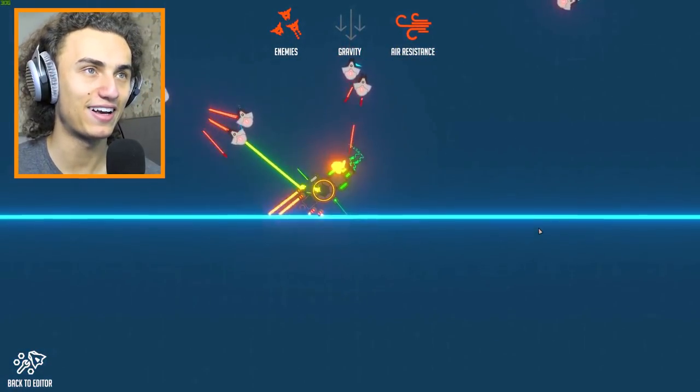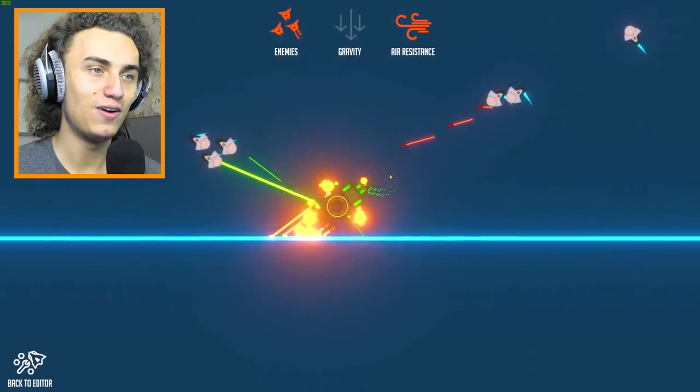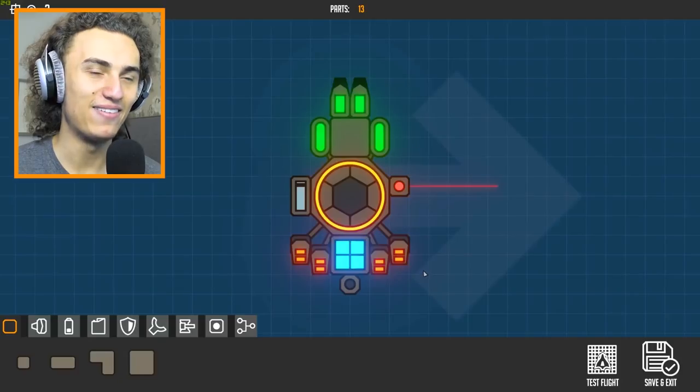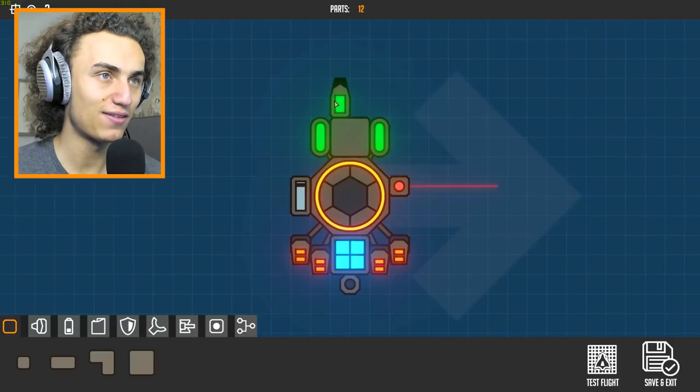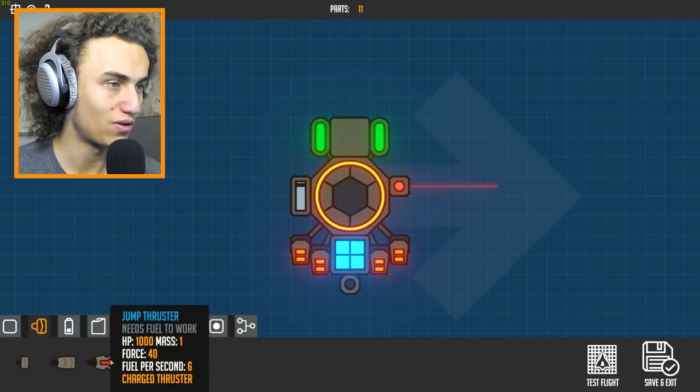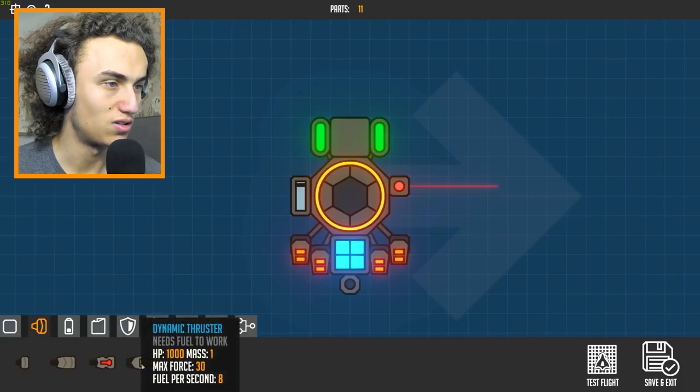Let's get this test flight going. As you can see the boosters clearly work and the lasers clearly work. However cops, I kind of forgot we don't really have any way of steering. We don't really have any way of steering, so let's get rid of these bad boys and instead add some different boosters. We're learning.